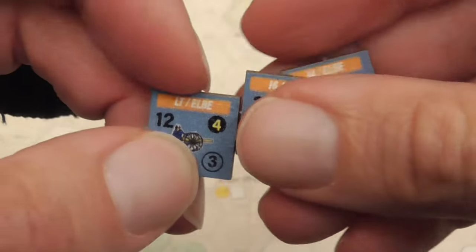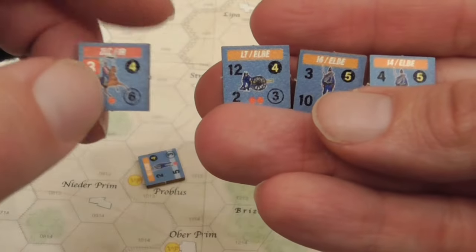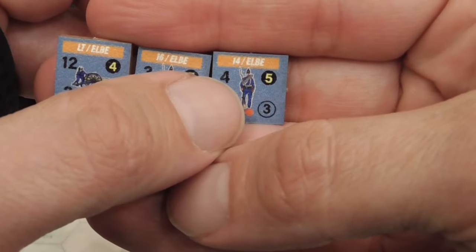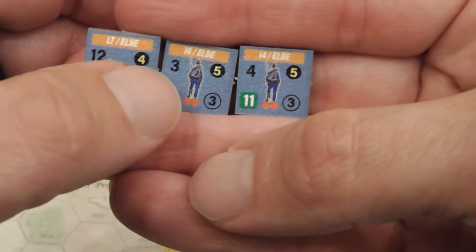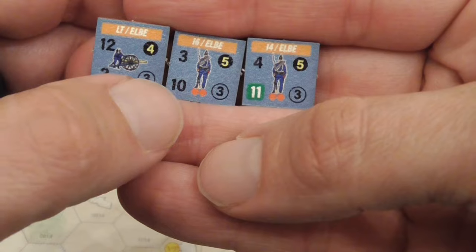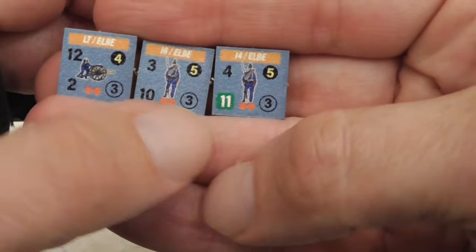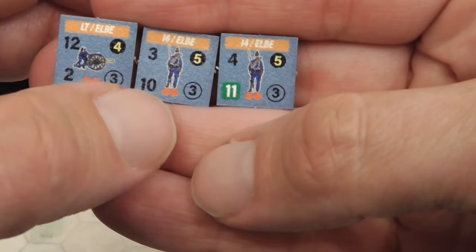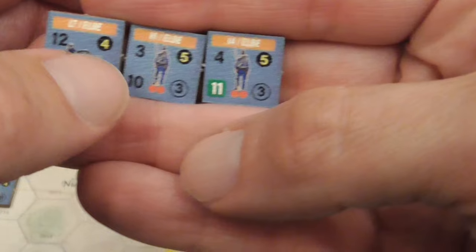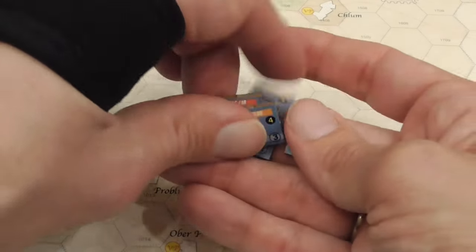Let's take a closer look at the counters. The fighting units belong to different formations, as indicated by the color band on top. Then we have artillery attack points — all units have some, even those that are not specific artillery. Then the main strength points; artillery doesn't have a lot of those, other units have more. The number of dots is stacking points; two dots is the stacking limit. Bottom right corner is movement value, and top right corner is training and quality, which results in modifiers during combat.